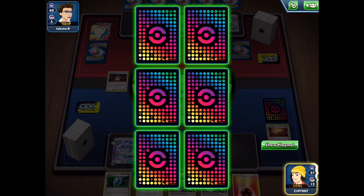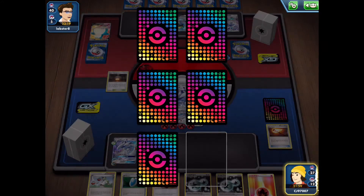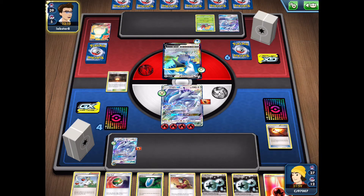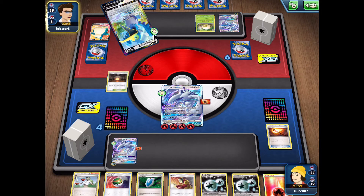We get an N and another Nest Ball. My opponent goes back into the Cramorant V — they could use Beat Catch again or use the second attack for 160 if they get energy. They evolved into Eldegoss and attached energy to their own Lugia GX, opting not to use Giant Hearth. Going for Beat Catch a second time, searching for any two cards. We have Double Colourless in hand already, so we'll attach that onto the bench and use N to reset our opponent's hand so they don't have the cards they just searched.